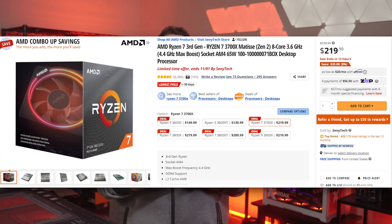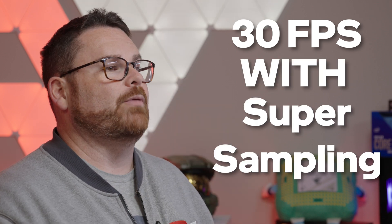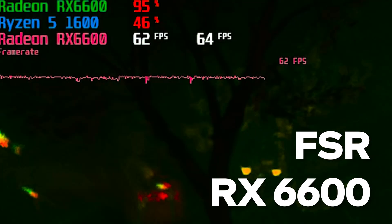For the bare minimum specs, we used the Ryzen 5 1600 with NVIDIA's RTX 2060 Super and AMD's RX 6600 non-XT. On low settings at 1080p without upscaling, the RTX 2060 Super ran at 48.9 FPS while the RX 6600 ran at 44.9. This is fantastic considering that this min-spec is only supposed to run at 30 FPS with super sampling — and we did it without. With DLSS and FSR set to quality, the RTX 2060 Super jumped to 57.9 FPS and the RX 6600 jumped to 61.3 FPS.